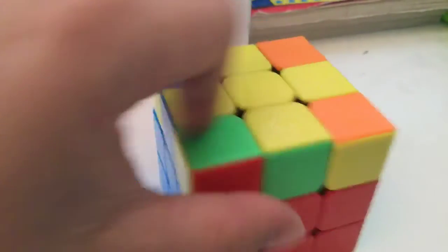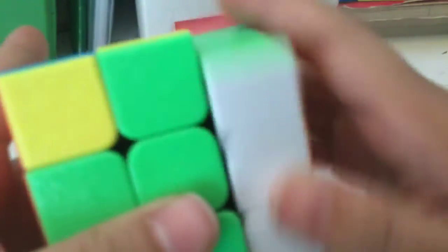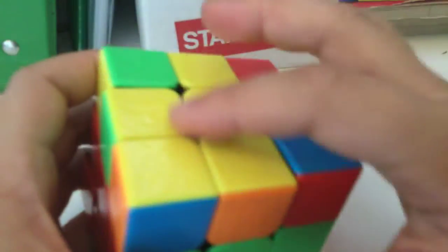Now time for the cross corners. If your cross looks like this with no yellow corner pieces, make sure one of the yellow pieces is here and do the following move. If it looks like this, put it here — you have to do it several times. It's actually the same thing. Now here comes the hard part.